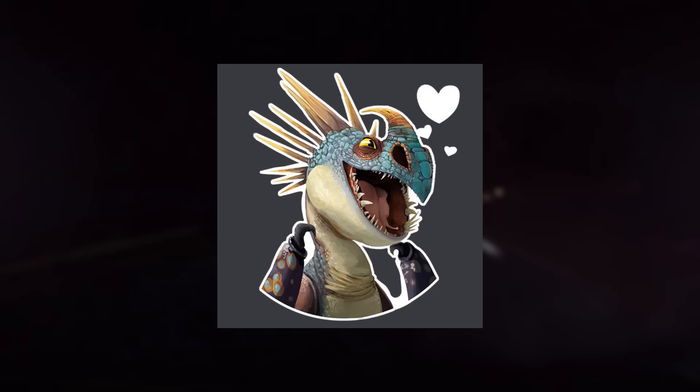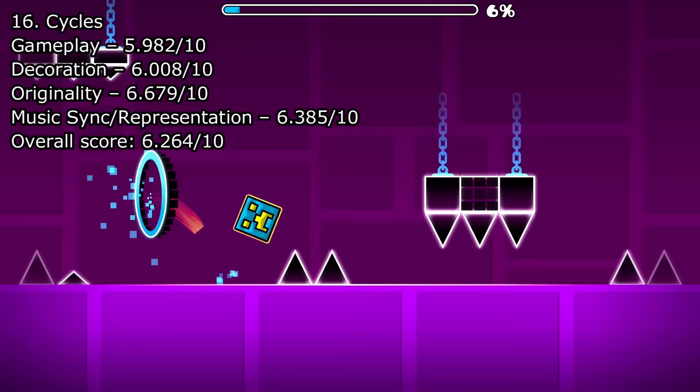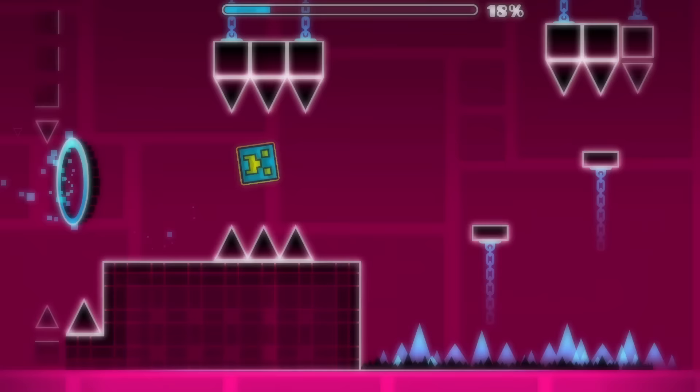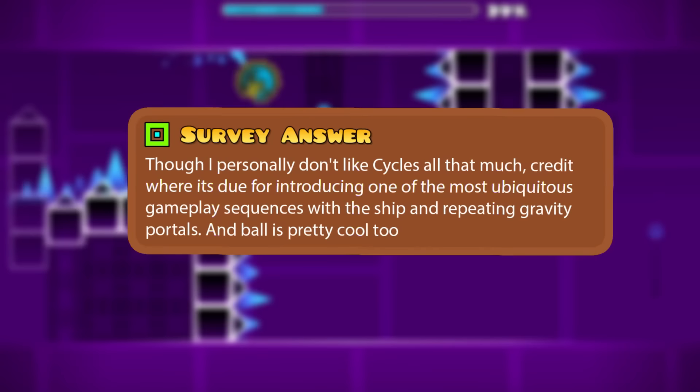Now here we have a surprise. There are still some 1.0 levels that haven't been mentioned on this list, and despite that, we are jumping up two versions into 1.2 with the level Cycles. The views on this level between the community are definitely a bit torn — those who really enjoy the level and believe it is underappreciated, and those who absolutely despise it. Cycles introduced us to the ball game mode. One player said: 'I think this level flows very well together and does a quite good job showing the player the basics of the new game mode. The song representation in the gameplay is very on point. Credit where it's due for introducing one of the most ubiquitous gameplay sequences with a ship and repeating gravity portals.'